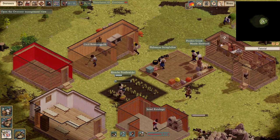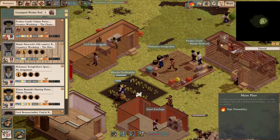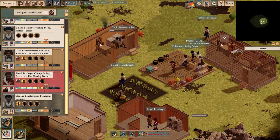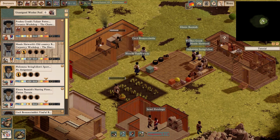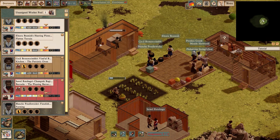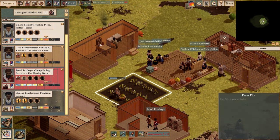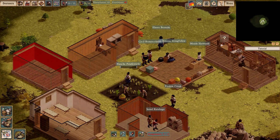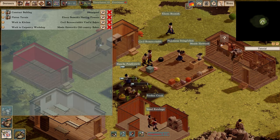Another existential threat to your colony comes in the form of cults — star-worshiping weirdos drawn from the ranks of your own colonists. But that's better dealt with in the personality section. One thing that I feel sets Clockwork Empires apart from other similar games is the depth of its personality system.